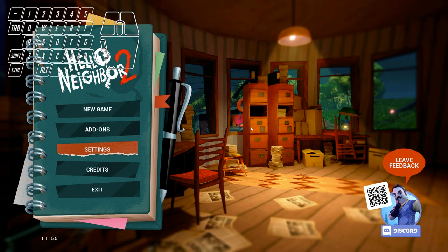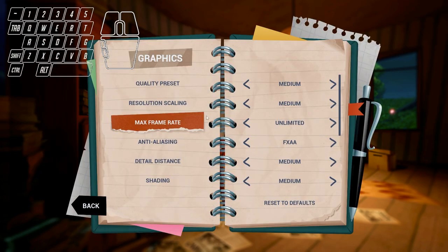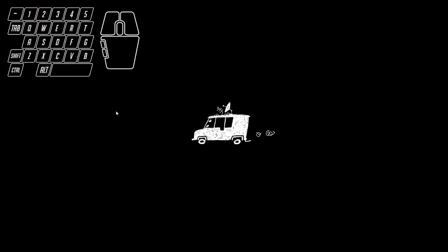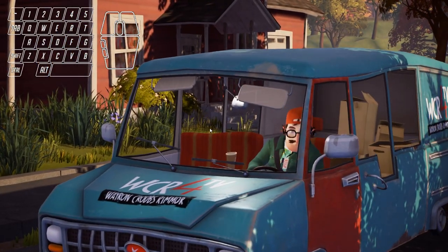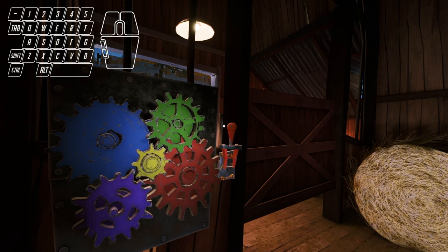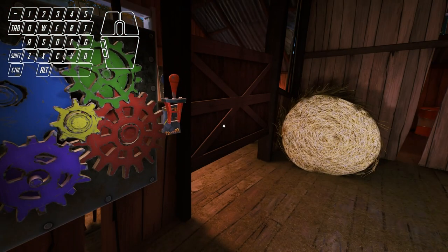First thing you want to do for a speedrun: go to Settings, reset all your progress, and go into Graphics — this doesn't work on console. Play on unlimited frame rate, then go back out; your load times should be faster. We have to change to 30 FPS later which is annoying, but with unlimited you get as much performance as possible. Otherwise loading screens will be really slow.